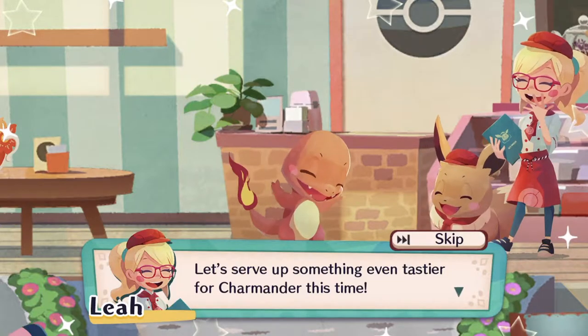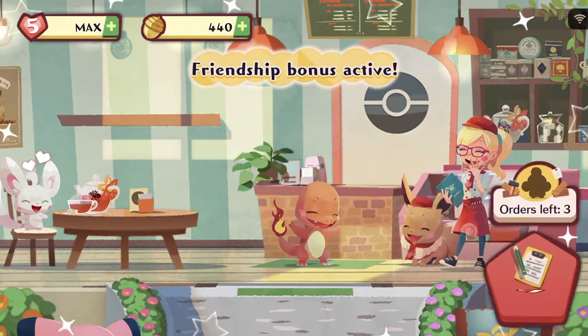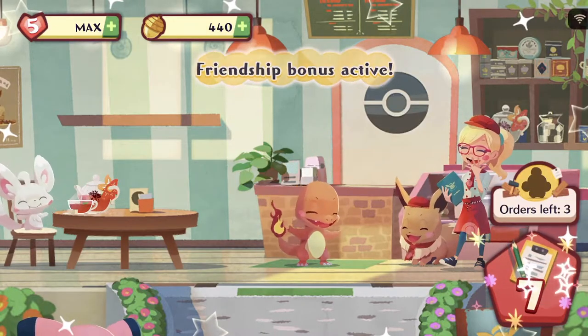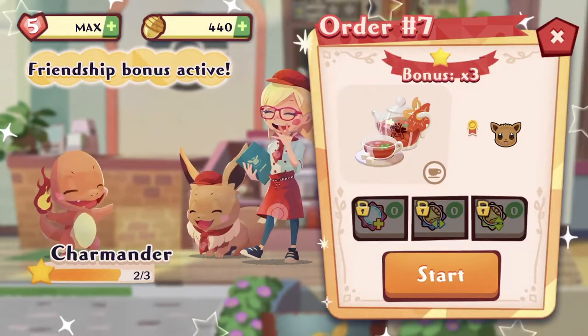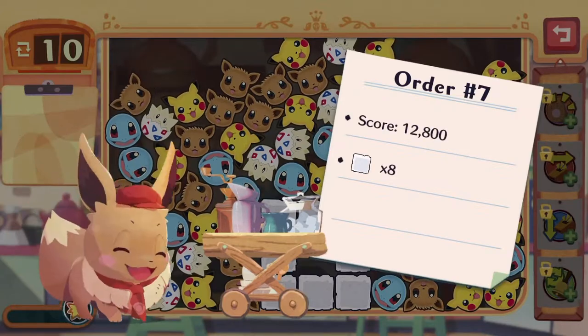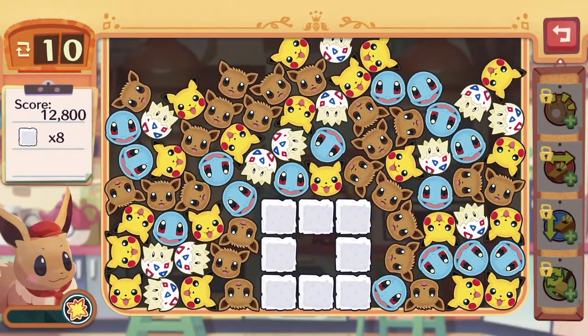Let's serve up something even tastier for Charmander this time — let's give him that tea, since that's the only other thing we have on our menu! Kind of wasteful to have the bonus on Charmander since he only needs one more star to join us! But that's the tutorial for you!